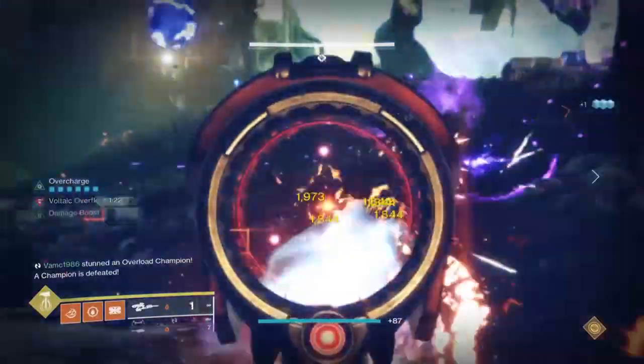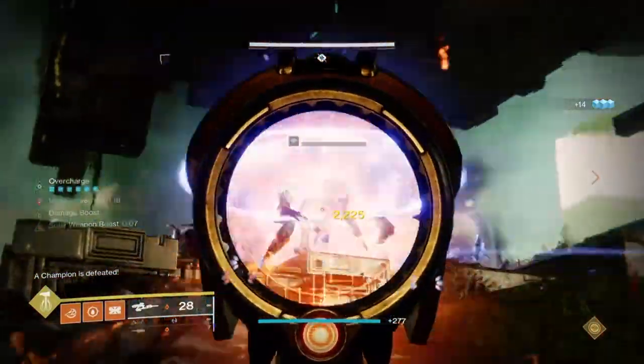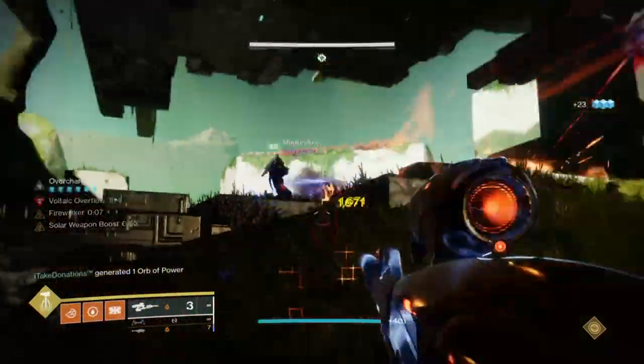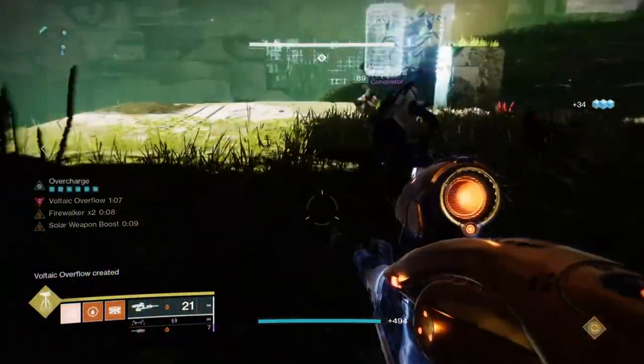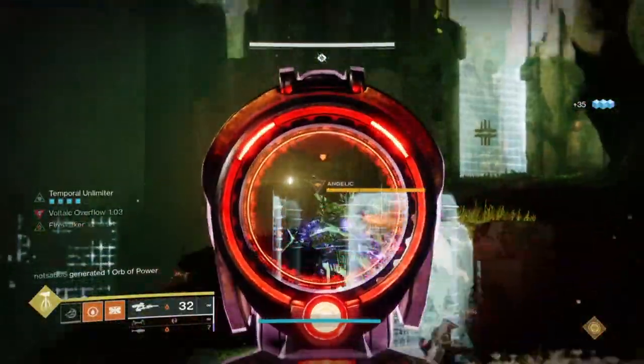The idea here is near the same as last time, except this time round we will focus more on becoming a champion-to-boss leader with the gear and weapons present. We will also experiment with the Elemental Time Dilation mod to further enhance our Phantom Might mod to become even mightier than ever before. Does that make sense? It kinda makes sense in my head.